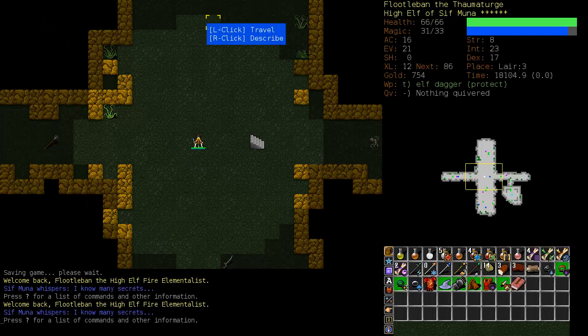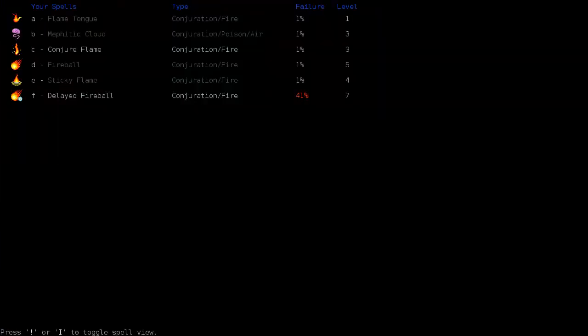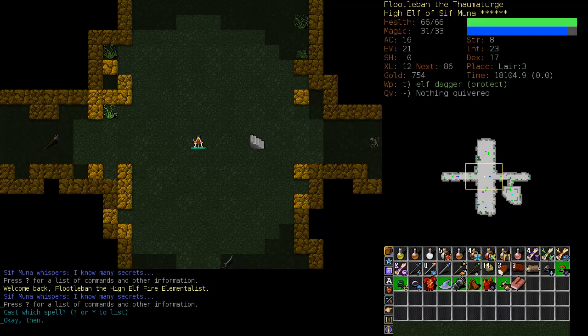I believe we left him in the lair, second level. We're taking this fairly slowly. We've got Mephitic Cloud as well as our usual array of Fire Spells.